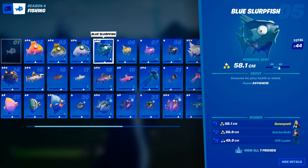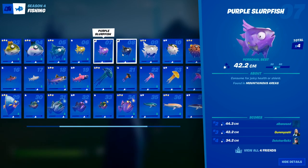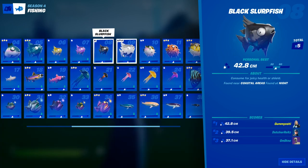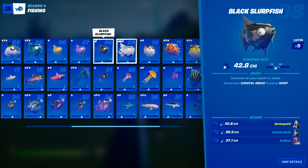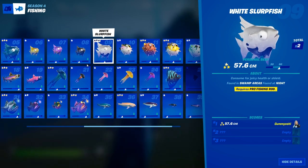In summary: blue slurp fish can be caught anywhere; yellow slurp fish can be caught only in swamp areas; purple slurp fish can only be caught in mountain areas; the black slurp fish can only be caught in coastal areas during night; and the white slurp fish can only be caught in swamp areas at night with a pro fishing rod.